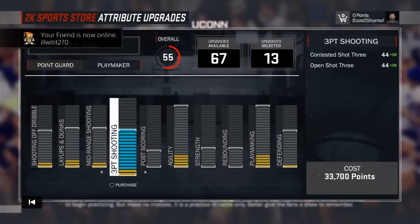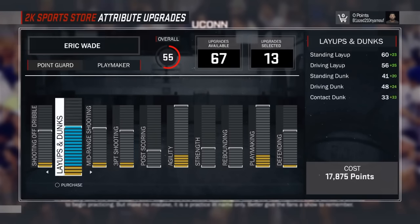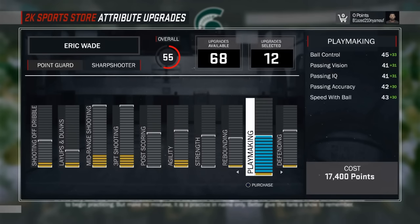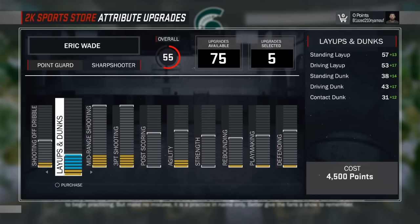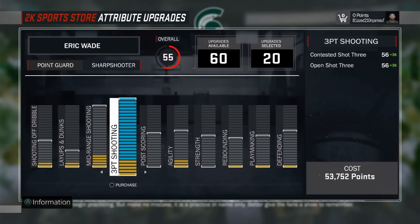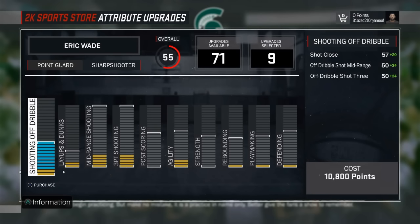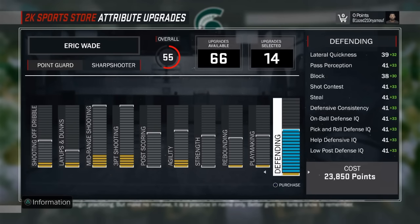The position I'm going with for point guard out of these two is going to be playmaker. Even though I do love shooting, I want to be able to use the full advantage of my custom jump shot this year. I don't want to be slow with low playmaking. The playmaker rating for a sharpshooter is only like 78-79, which is trash. There are certain dribbles you won't be able to do being a sharpshooter, but you will knock down open shots more than probably any other position.